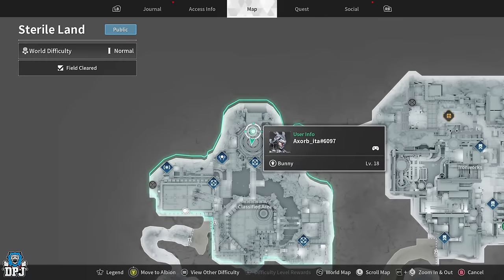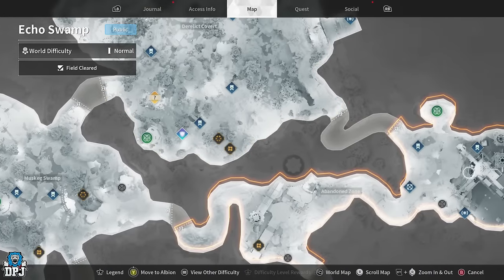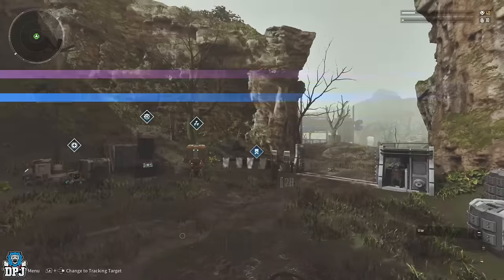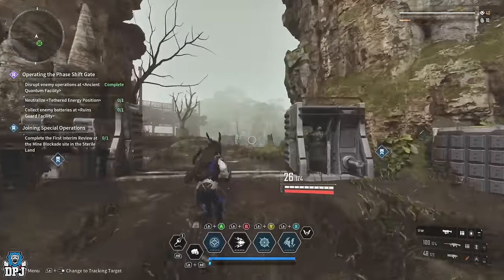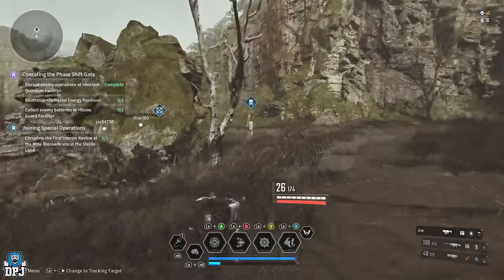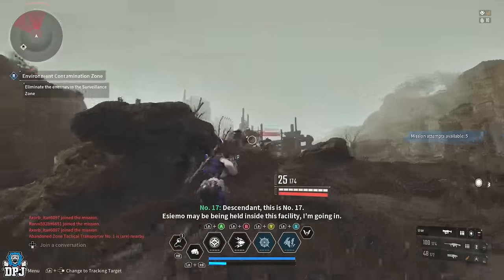Now let's go to the Echo Swamp one I posted the other day. You want to come to the right-hand side, the Abandoned Zone area, and spawn in right there. Don't forget: when you dismantle weapons you get Super Alloys and Liquid Metal, dismantling reactors gives Solar Noise and Superconductor Cores, and dismantling external components gives you Void Organisms. This is the mission right here — load it up.